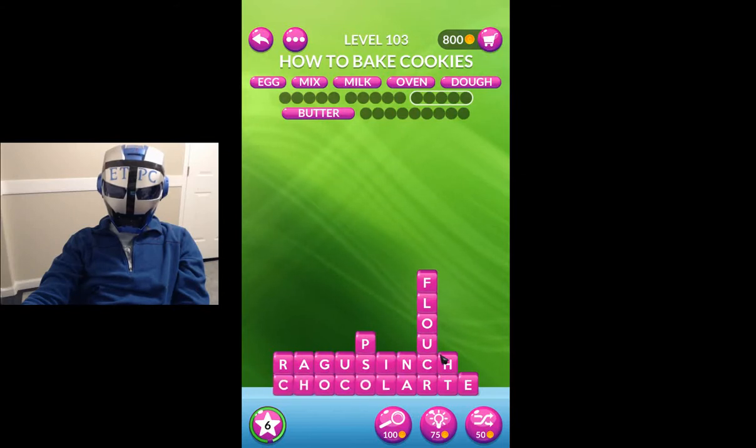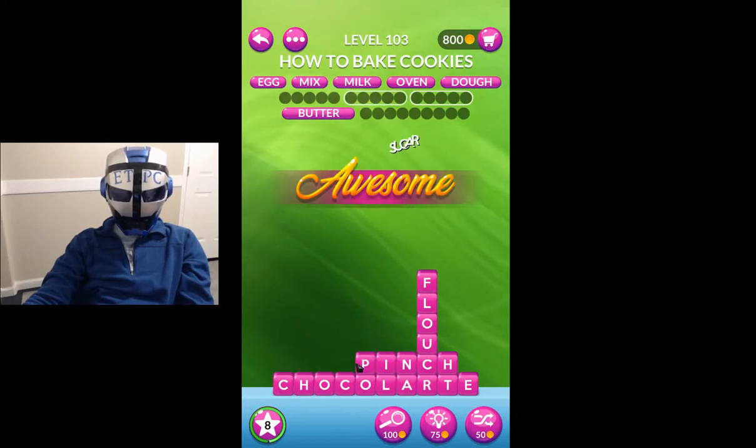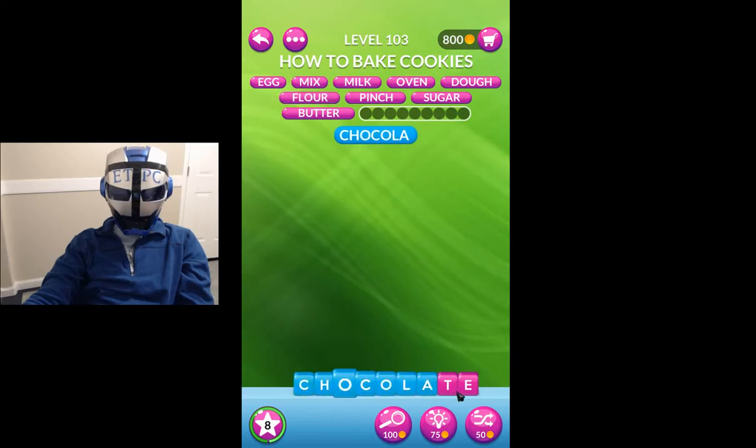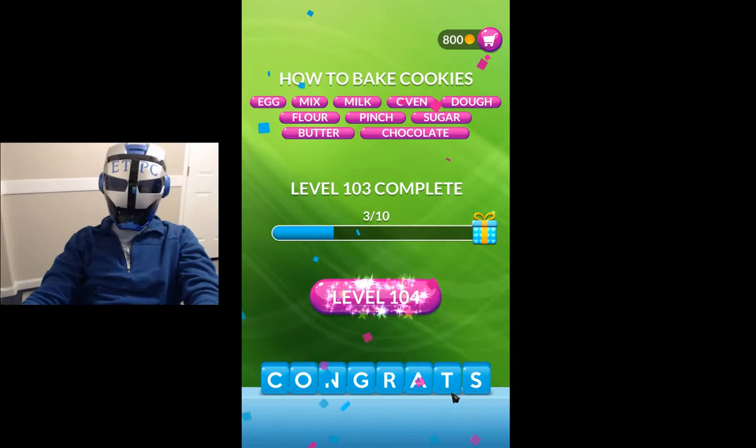Chocolate. Flour. Inch. Cinch. Pinch. Coco — C-H-O-C-O. Five letters. Inch. Sugar, of course. Pinch. Flour. Chocolate. Broke it open that time, my friends. Thanks for watching — we'll see you next level.